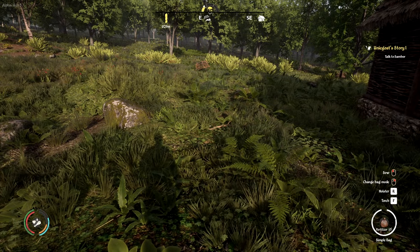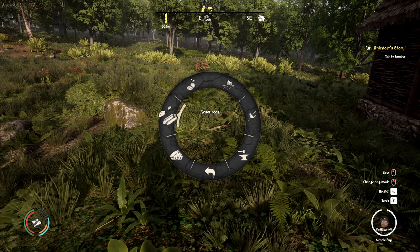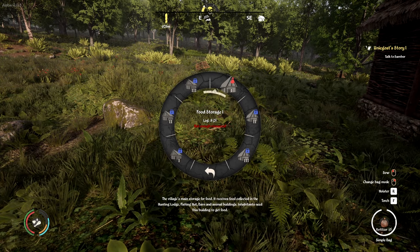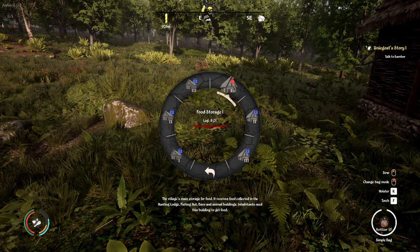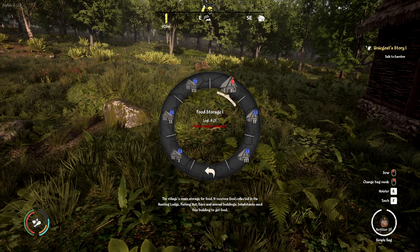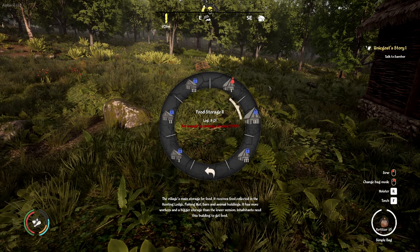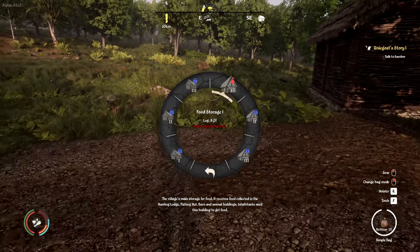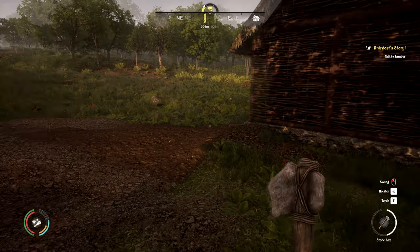Since we're here at home, let's go ahead and start thinking about building a new building. Storages — Food Storage 1 is available. We need eight logs. It's the village's main storage for food — it receives food collected in the hunting lodge, fishing hut, barn and animal buildings. Inhabitants need this building to get food. That definitely sounds like something we should do. We need lots and lots of logs, so let's go get some right now.